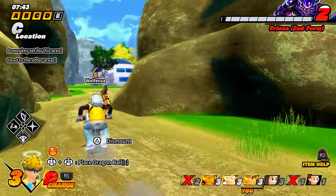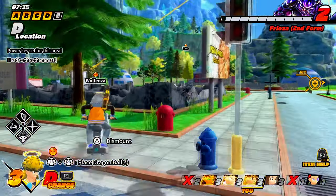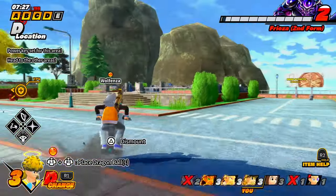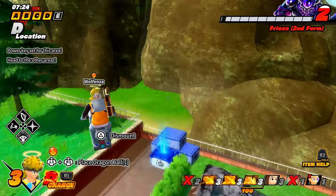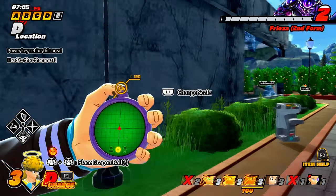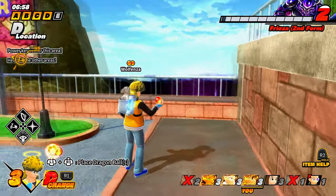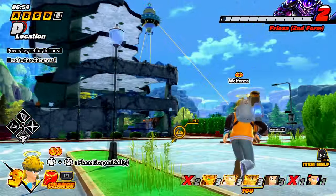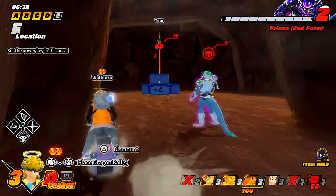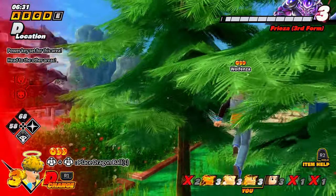Now we're at the long part of the survivor game — one spot left and the raider's camping that key area. Looks like somebody tried to plant it so he knows exactly where the key is. This is going to be rough. I'm just looking for the dragon ball radar. Our only hope is the dragon ball — there it is, and one's all the way in the back corner. Quickly grabbed it.